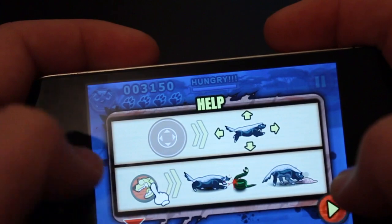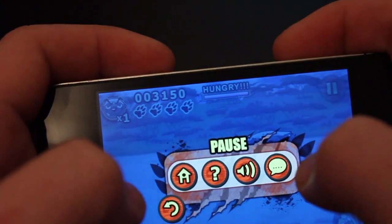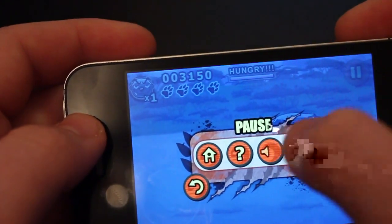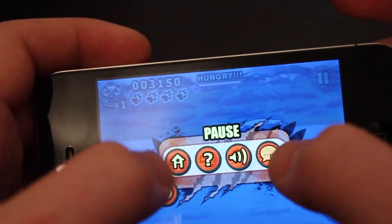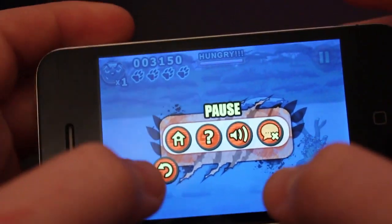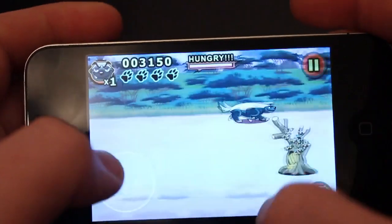In the pause menu you've got your help options, the sound controls where you can turn on and off the narration and sound, and you can also turn on and off the commentary as well, as well as get back to the main menu. So here we'll go back right into the main game.